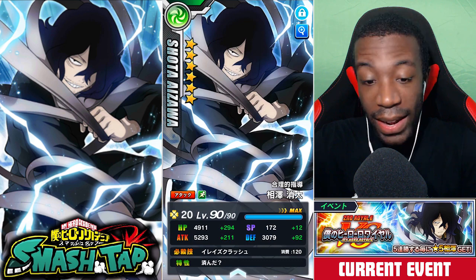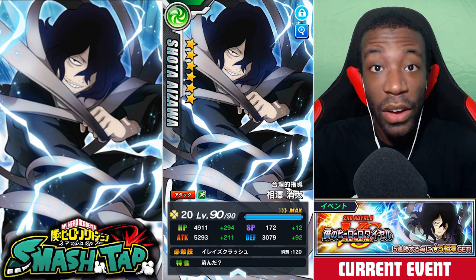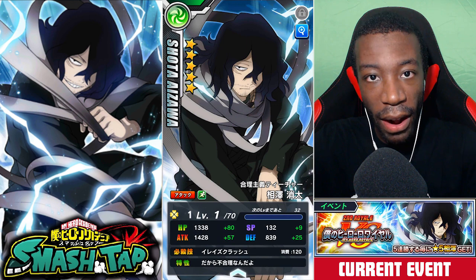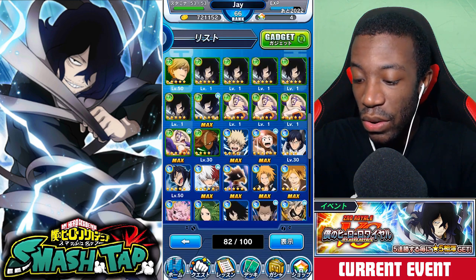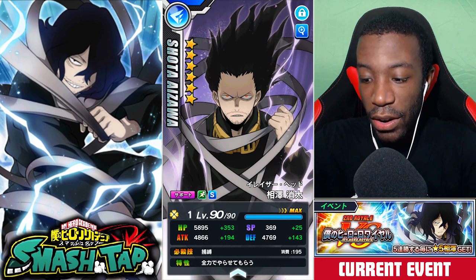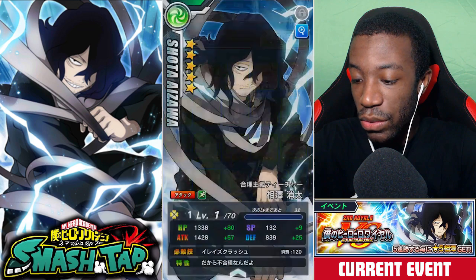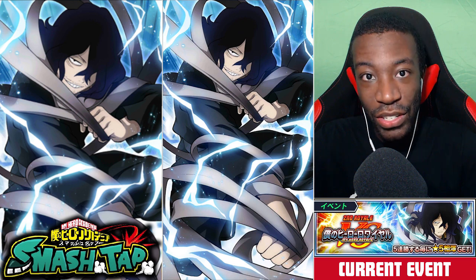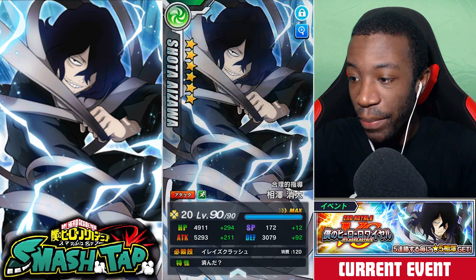I've been doing a little bit of grinding for Aizawa and right now I have him at 20 luck, which is really cool. This is the awakened version; the unawakened one is this one. I really love the art for this Aizawa because he just looks so laid back and chill. His other six-star card has him looking really mad and furious, but this one is just really laid back and smug — I just love this art.